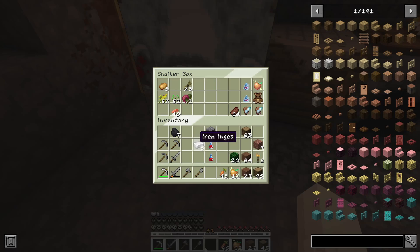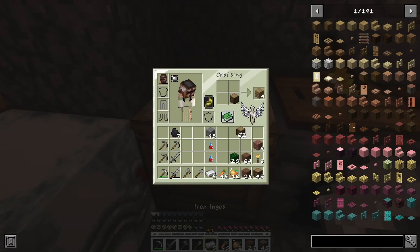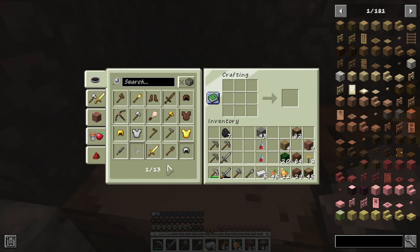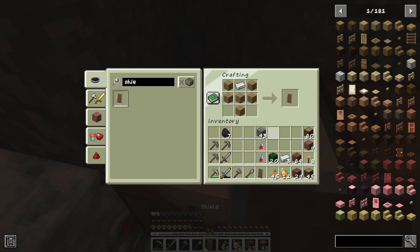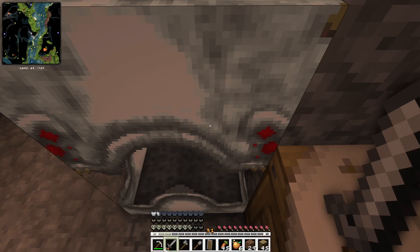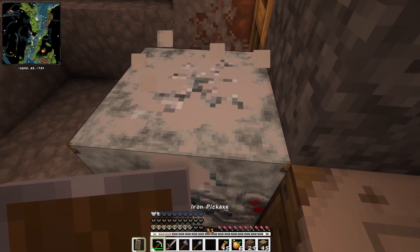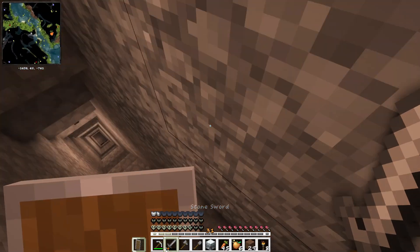I think the best thing we can do with this iron ingot is actually make ourselves a shield so that we don't die. I forgot how to make a shield, but let's click the recipe. We're just going to make this shield — I think this is the best way to not get hit. We're also going to bring some golden apples, potions of healing, and these carrots. We're going to equip our shield. I know we don't look the best right now, but we literally cannot afford anything else.